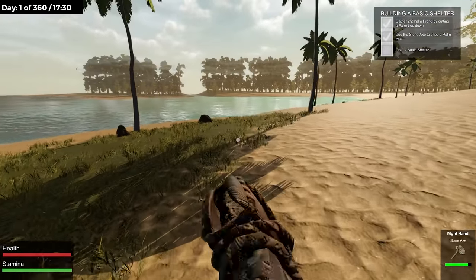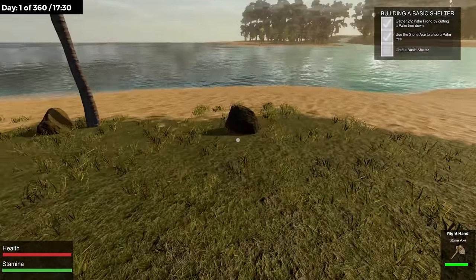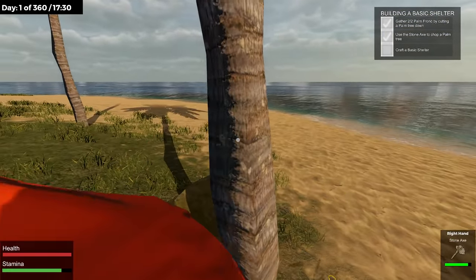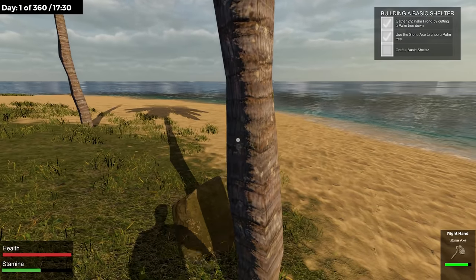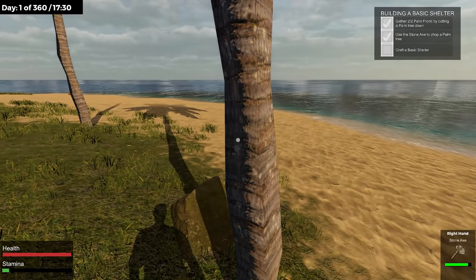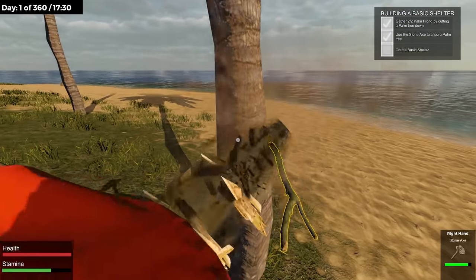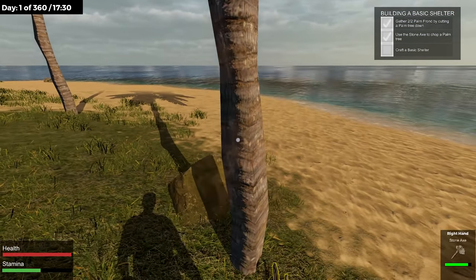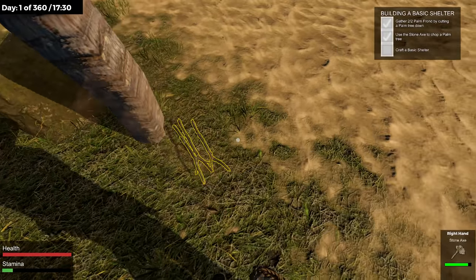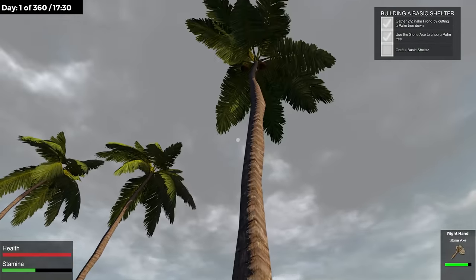We need to craft a basic shelter. Maybe we need to craft that hammer first. I definitely can't hit these rocks — I think we might need the hammer to build a shelter. If that's the case we need more stone. This is what we'd call a stone-finding simulator, at least on this first day. I have a bad feeling it's gonna get dark, but I do have a campfire. Why isn't this palm tree breaking?